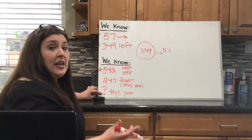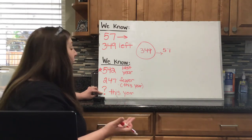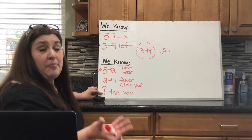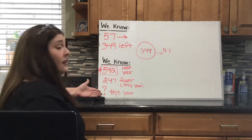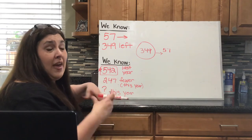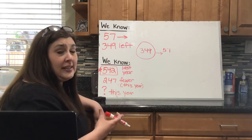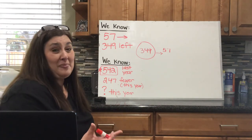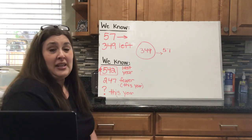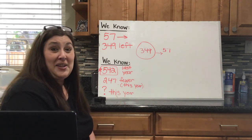After you figure out how many he collected this year, you're then going to figure out how many he collected altogether in both years. You're gonna use this number and the number that you figure out, combine them, and that'll give you the answer of how many he collected in both years. So it's a multi-step problem — you're gonna have to do a couple of problems to get to the final answer. Take your time, think through it, and good luck.